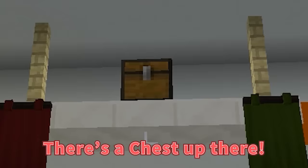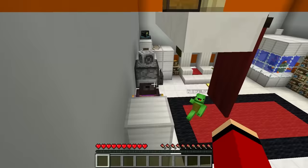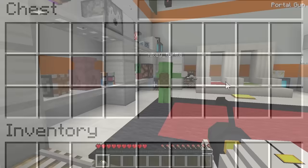Mikey, look! There's a chest up there. Let's open it. Can you reach it? Yeah. Now to find out what's inside. Whoa! No way! We hit the jackpot! What is this?